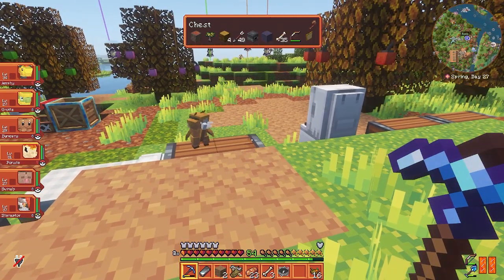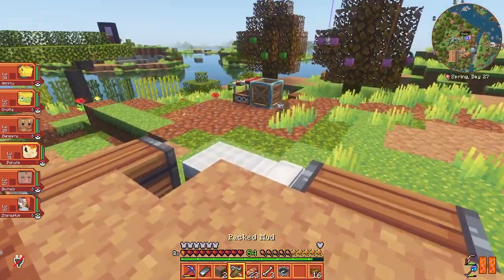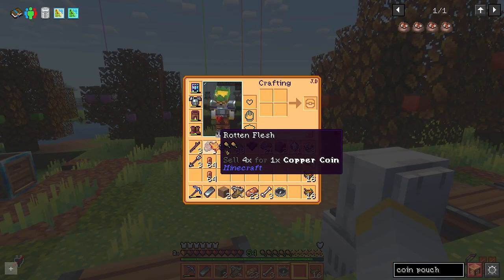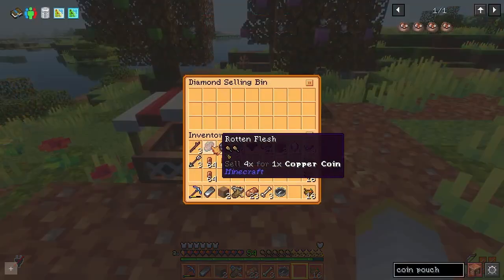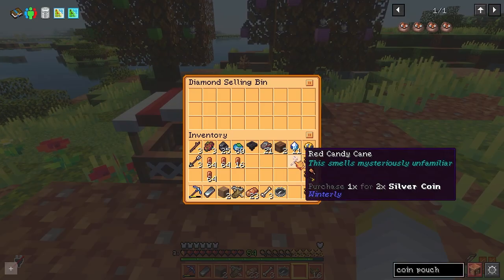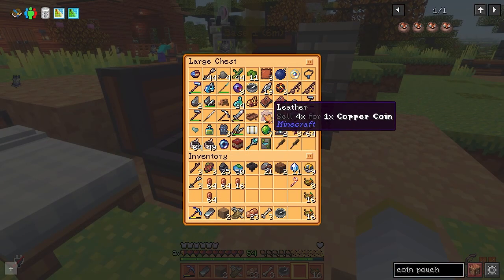Under the selling bin: in your inventory, when you hover your mouse over items sometimes you will see an offer to sell a particular item for coins. As our example, we could sell four rotten flesh here for one copper coin. It also tells us if we can buy an item and informs us of said price, such as with our previously purchased candy cane. Since we don't have enough zombie meat we'll use this stack of leather to sell for coins.